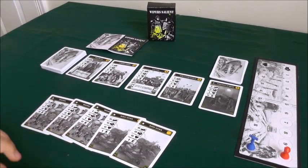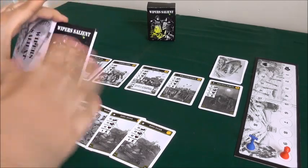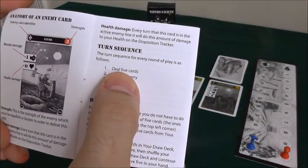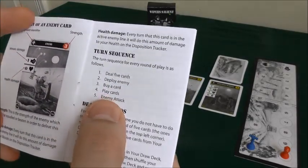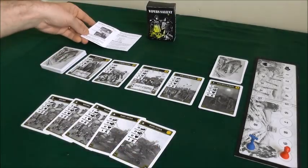Hi, I'm here today to give you a quick run-through on how to play Wiper's Salient, a solitaire game. Here's the very simple turn sequence: deal five cards into your hand, deploy an enemy card, purchase a card, play the cards in your hand, and then the enemy attacks.